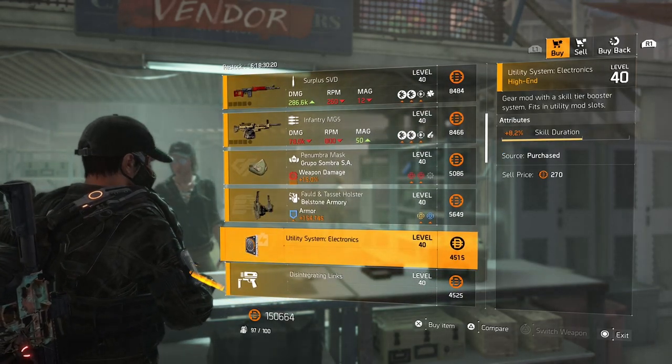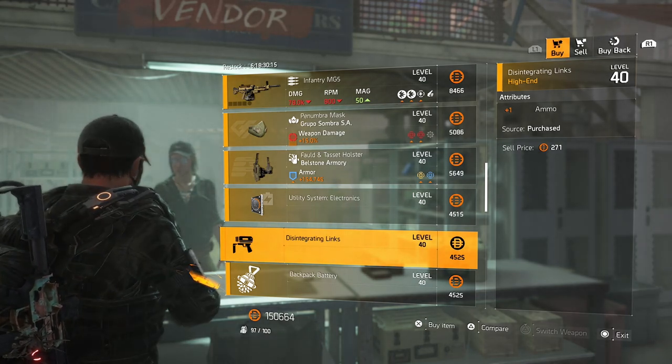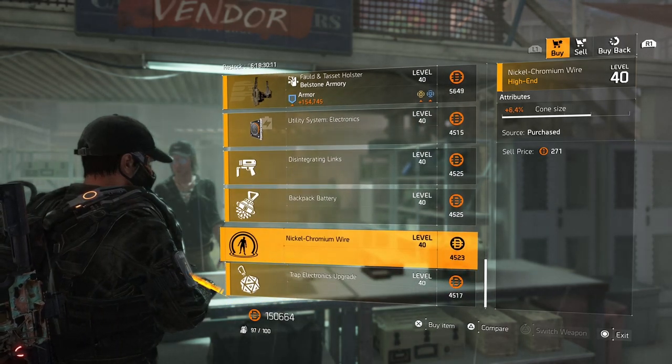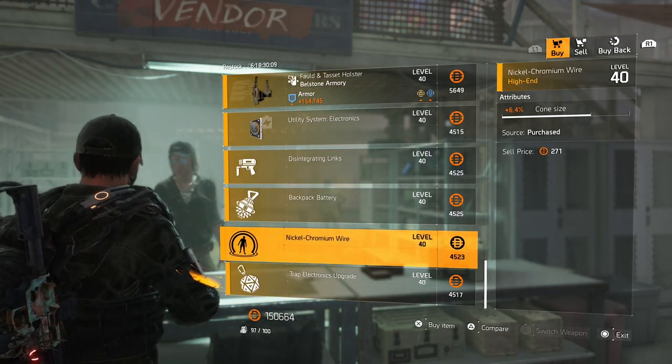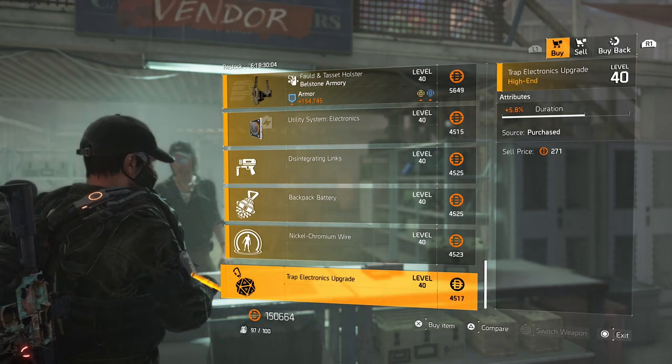Over to the mods: 8.2% skill duration, one extra ammo for your grenade launcher, 7.9% health for your hive, 6.4% cone size for your ballistic shield, and 5.8% duration for your shock traps.